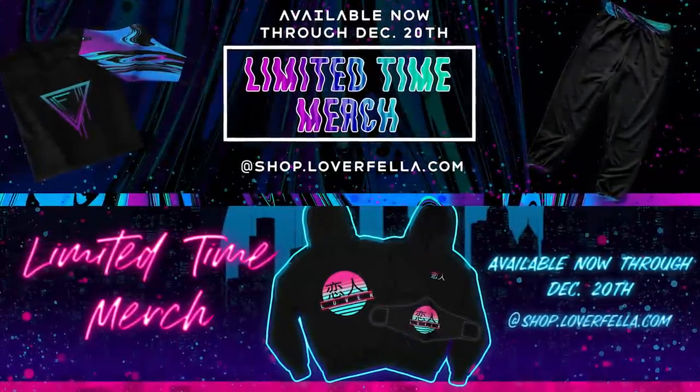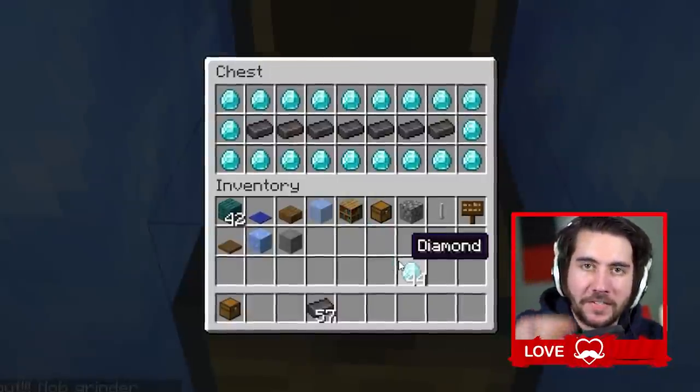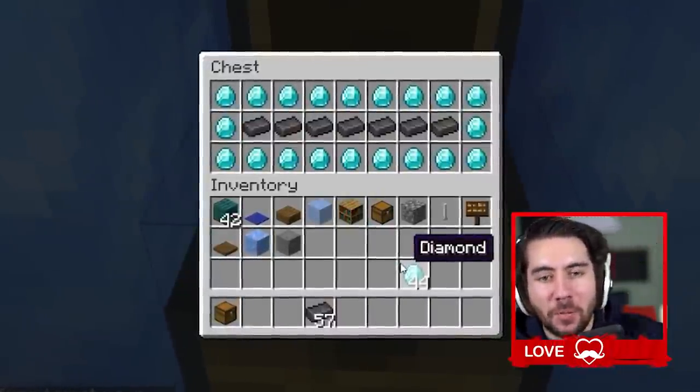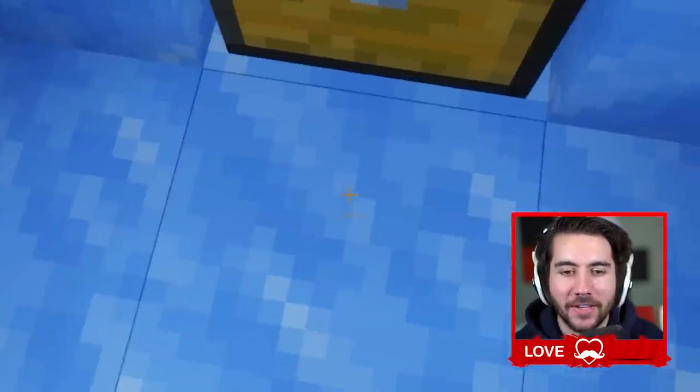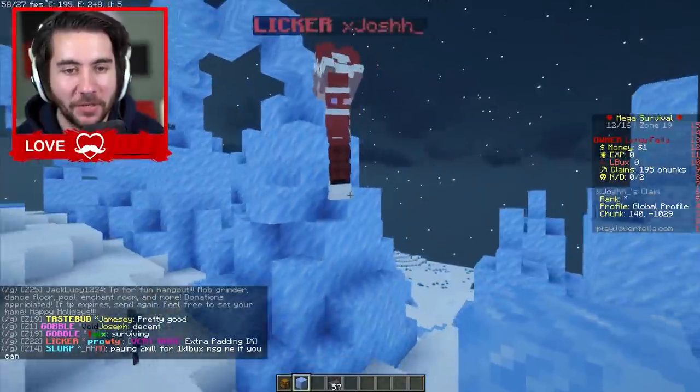Check out loverfella.com for brand new limited edition cyberpunk merch. This one is for all my Zachlings out there — if you're a subscriber and you play on the server, I'm hiding a chest right next to the base full of netherite and diamonds. You guys can find it in a glacier that looks like that.